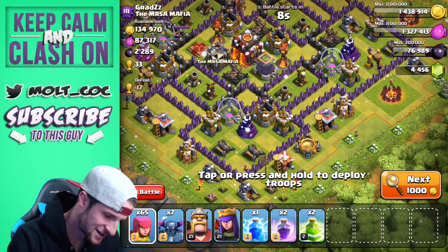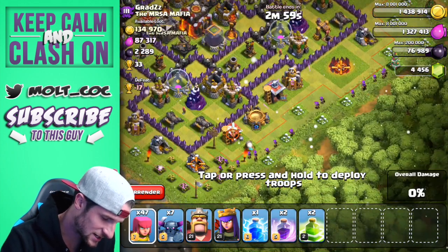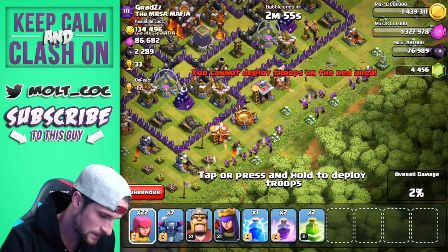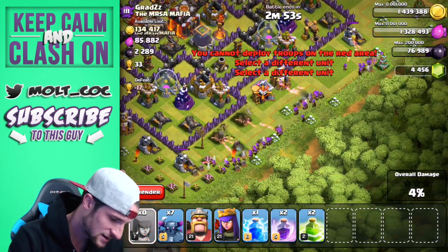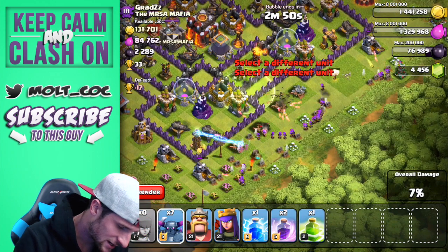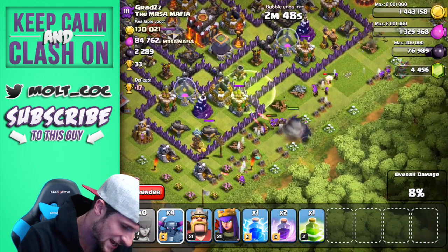First, we're going to try and clear out all these buildings right over here. Let's go ahead and drop off a jump spell right here, and there go our PEKKAs — perfect! They're going to head right in there for us.